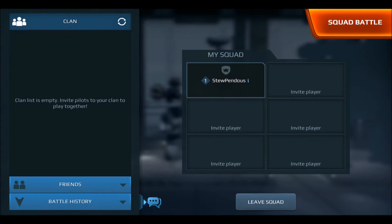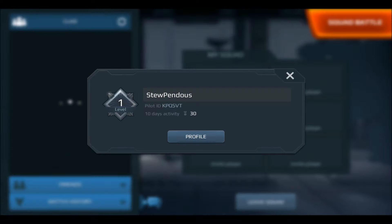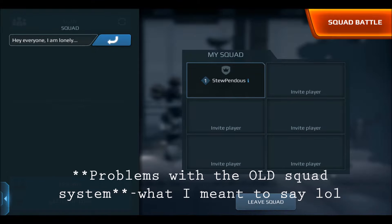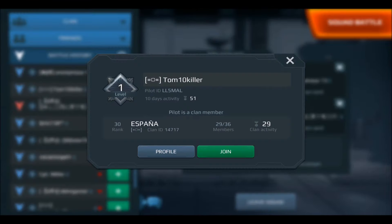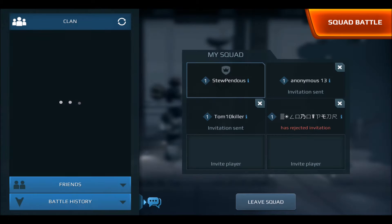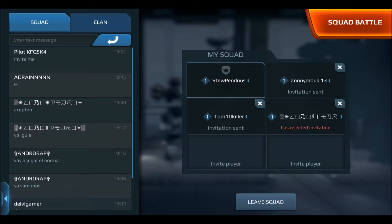Taking a look at the new squad system — this is probably what most of you are looking forward to. A lot of the problems people had with the new squad system are taken care of in this update. I actually couldn't find anything to complain about. I think they ticked all the checkboxes, which means they're really listening to feedback. You can now see if someone has rejected your invitation and remove them from the list.